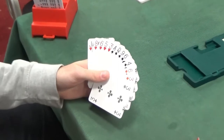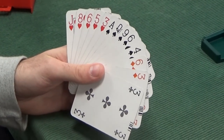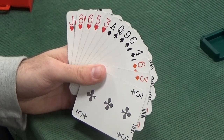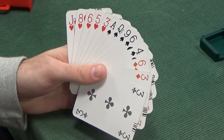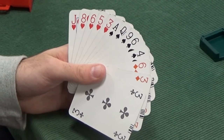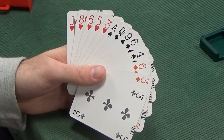Okay, leading against 3 no trumps. The old classic lead is 4th down of your longest and strongest. You only ever ignore that if your partner's made a bid, or if the opponents have bid your suit, or if you've got a really good sequence — king, queen, jack, ace, king, queen, jack, ten, something like that. Our partner hasn't bid, the opponents haven't bid a major, and we haven't got a sequence. So there's no reason to ignore 4th down of your longest and strongest.